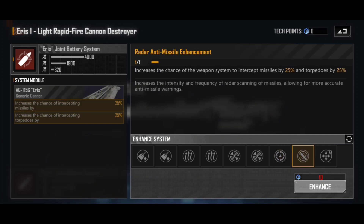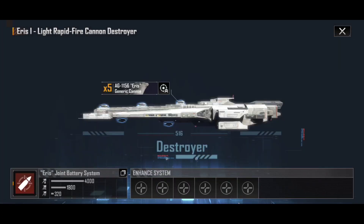I've saved the best for last: the radar anti-missile enhancement. I really like this skill, and it does crop up on the other Eris hulls as well. It increases the chance of the weapon system to intercept missiles by 25% and torpedoes by 25%. This is just awesome — it means if missiles or torpedoes come anywhere near the Eris, it can blap them out of the sky.